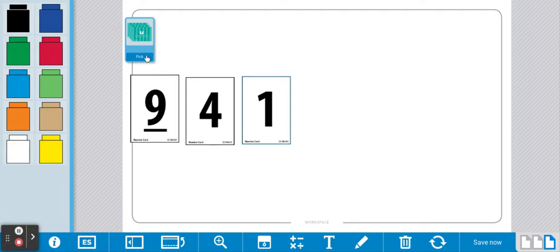Now it's player 2's turn. Player 2 draws a card — 8. Player 2 looks at all of the numbers to see if they can make a combination of 7, but the numbers are too large.